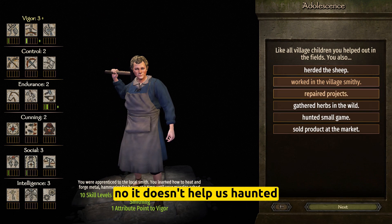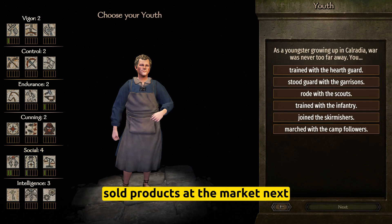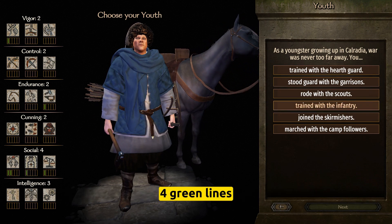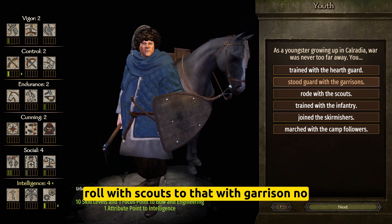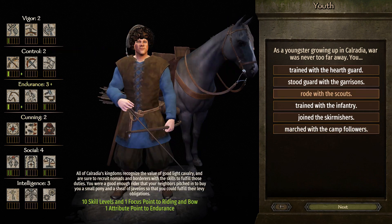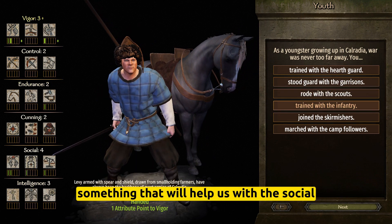Work in the village? No, it doesn't help us. Hunted? No, this doesn't help. Sold products at the market. We need to reach here at least four green lines. Train with infantry doesn't help. Road with scouts, stood up with garrison — no. It seems that here we don't have something that will help us with the social.